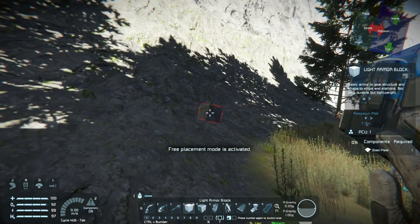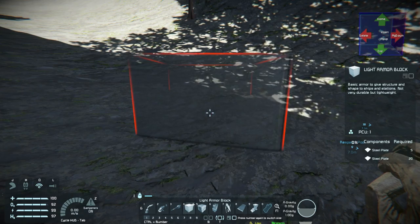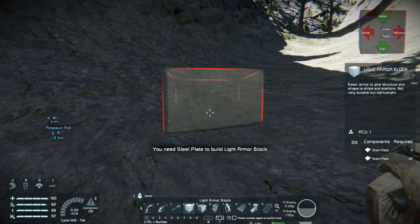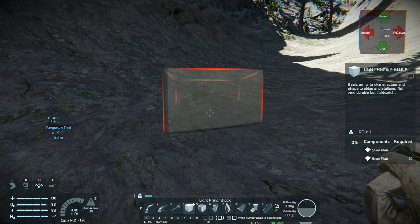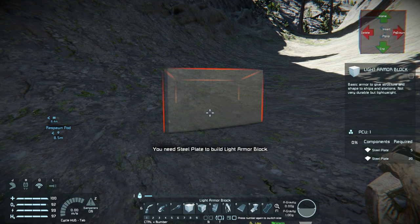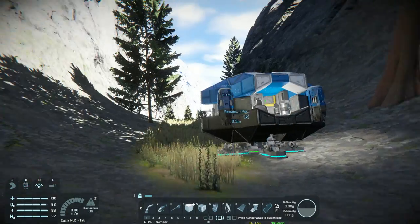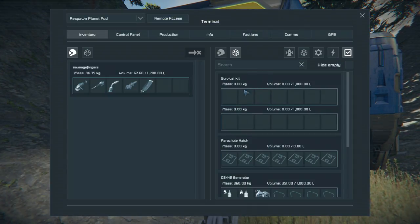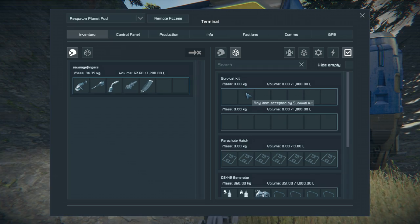Now I'm here and I want to build things. I want to place a steel plate — but I can't. I want to place an armor block — I can't, because I have no steel plate. How do I get it? We'll go back to our ship and have a quick look around. On our ship you have a survival kit — this is both an assembler and a refinery. They're both very basic.